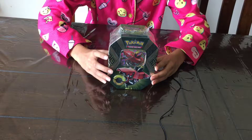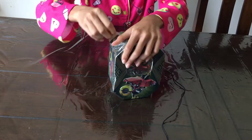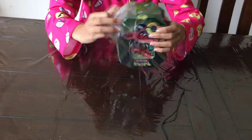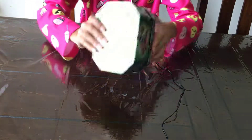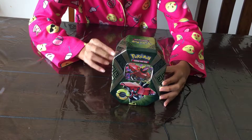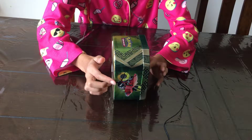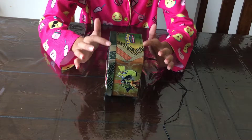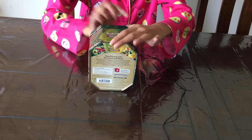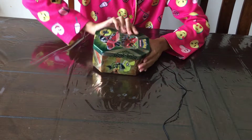I'm taking the plastic wrap off so you can have a better view of the tin. Here is the front, here is the side of Tapu Bulu — the featured Pokemon for this tin — and this other side shows Tapu Koko, which is another character you can get for this set, and the back.